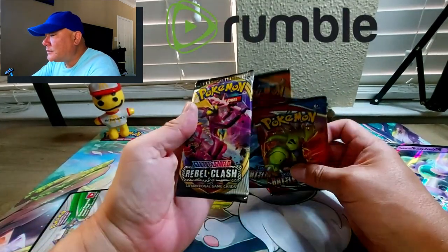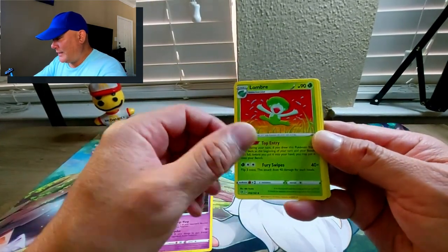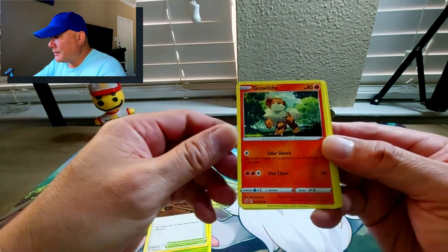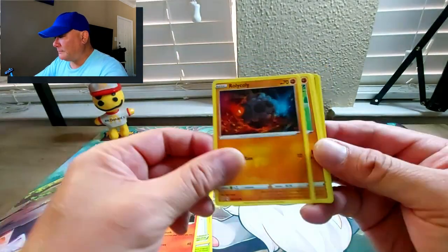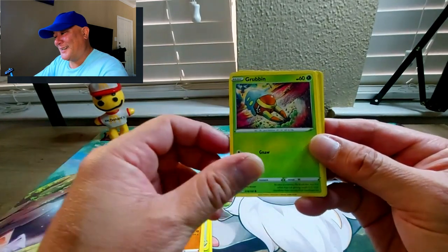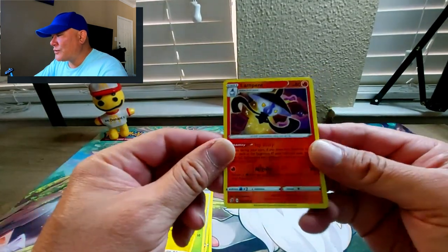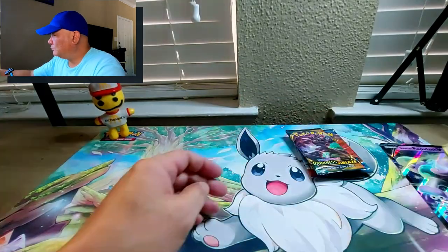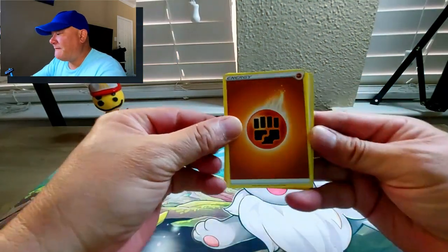Let's start with Rebel Clash. From the back we've got grass energy, a Stoutland, a Loudred - haven't seen that one before, looks kind of cute. There's a nice-looking Growlithe, a Rolycoly, Meditite, Grubbin. The Beedrill has a very manga-esque action style. The reverse holo is a Lampent and the rare is Galarian Mr. Rime. Next one is Darkness Ablaze with a Grimmsnarl. We start with a fighting energy.